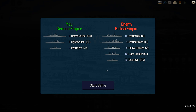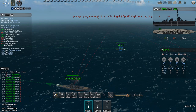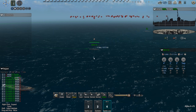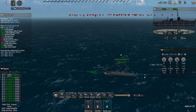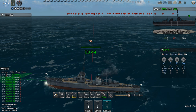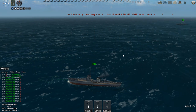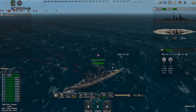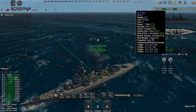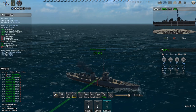Here we go — 3 heavies, 3 lights and 4 destroyers against pretty much the entirety of the British fleet. We have the V4, which comes with 2 sets of torpedo tubes — very good. And these carry an increased complement of ammo, but not torpedoes. Light cruiser — no torpedoes. Oh dear. A few bulkheads.